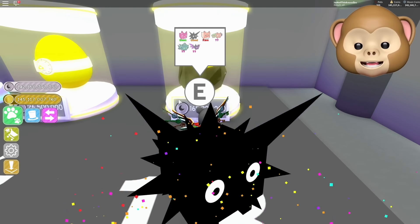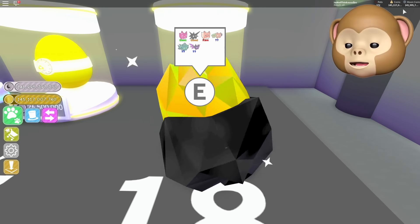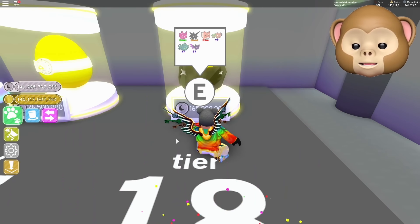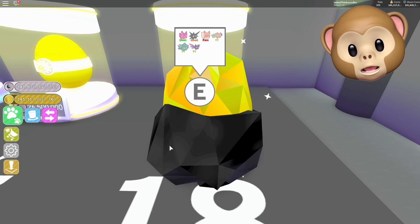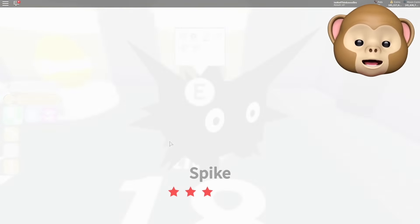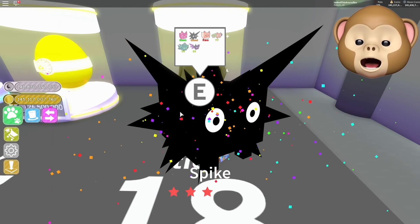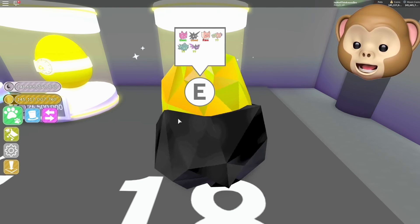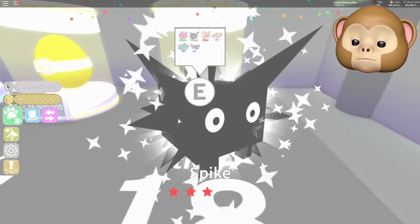Spike is good. But yeah, let's keep going. And look, I still have 141 billion moon coins, so I don't think I'll run out of cash at all. I also need to get rid of some pets. But we will make some gold pets, we will make some rainbow pets — I love that we can actually do that.